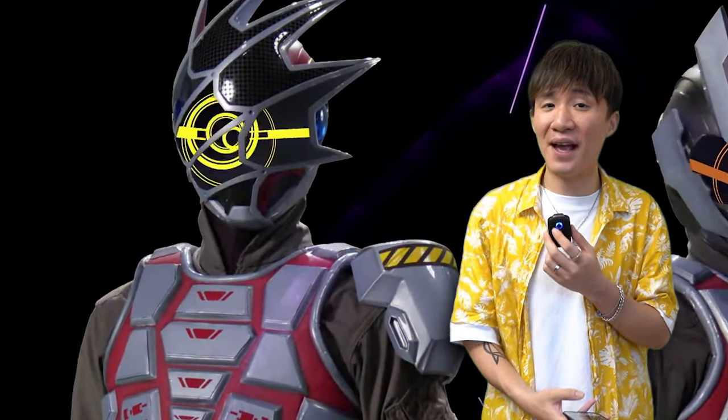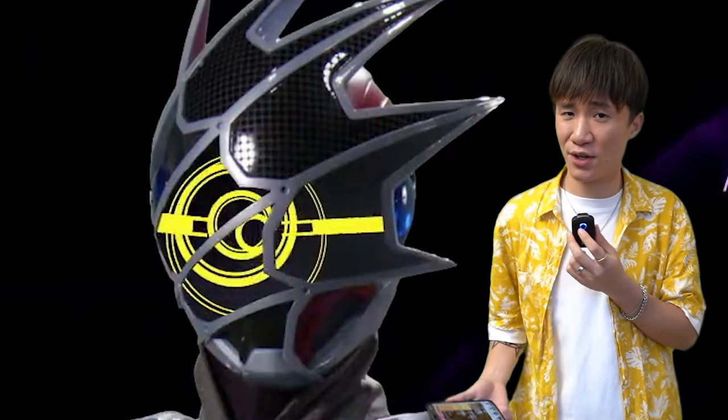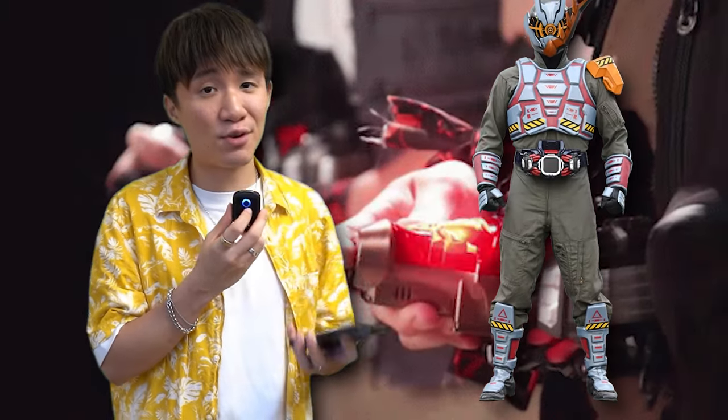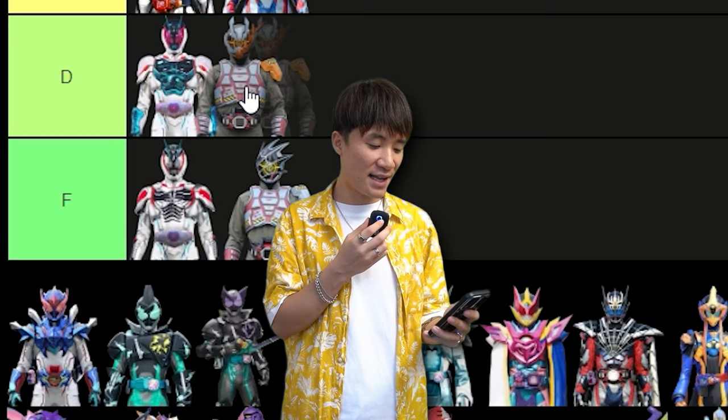The first Demon Trooper is basically Kamen Rider Demon's head with a circle eye. As I said, not a big fan of Kamen Rider Demon's head, and not a big fan of a single circle eye type of head. Combining those two things that I hate in one Kamen Rider — it's ass, bro. I'm gonna put this trash in the F tier. For Demon Trooper B, I think it's much better because the asymmetric design on the head looks great, but since it's just a trooper the body design is not that well detailed, so I'm just gonna give it a D.